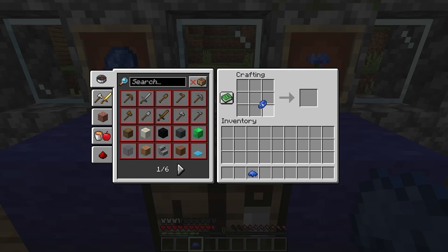The second way is to place a lapis lazuli in a crafting table. This will also output one blue dye.